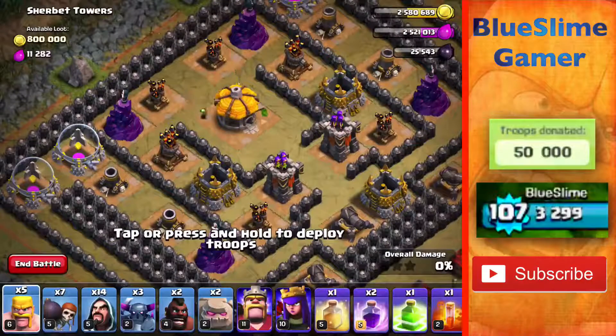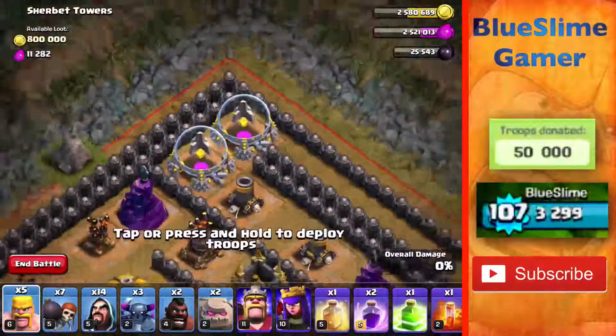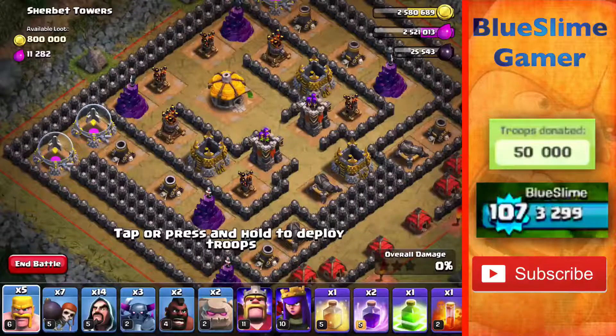I think the only thing I've ever done on Sherbert Towers is just take Elixir from there with Archers. That's all I've done. So I've never actually tried to win against Sherbert Towers, but this really shouldn't be difficult.